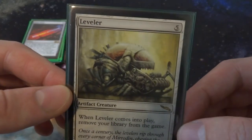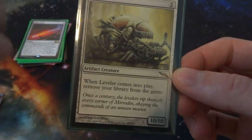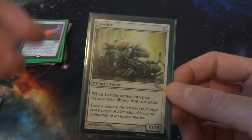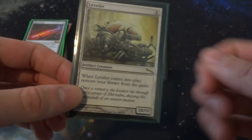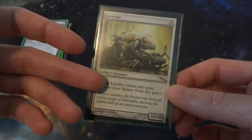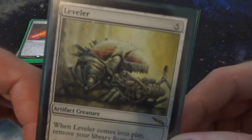Next I've got Leveler — it's a five mana 10/10, which is amazing. But here's the downfall: when Leveler comes into play, remove your library from the game. If you've played Magic before, you know that if you have no cards in your library and you go to draw, you lose the game. So pretty much playing this means you're going to lose the game next turn unless you can do something about it. Very interesting — a five mana 10/10 called the Leveler.